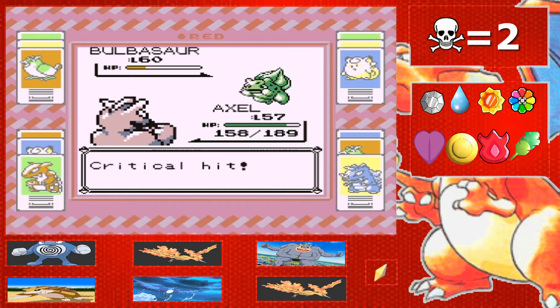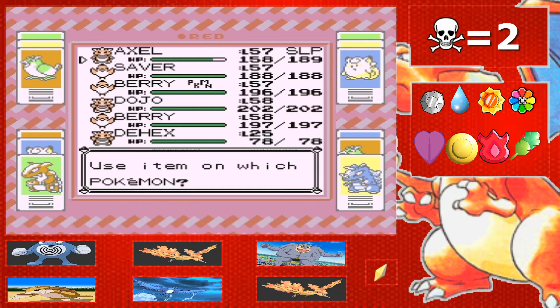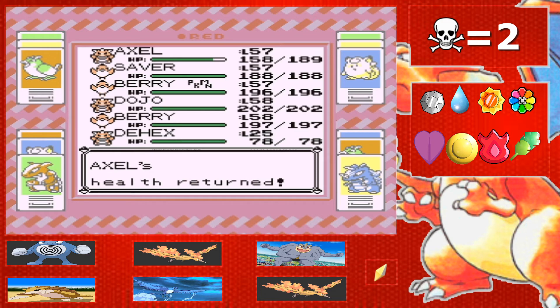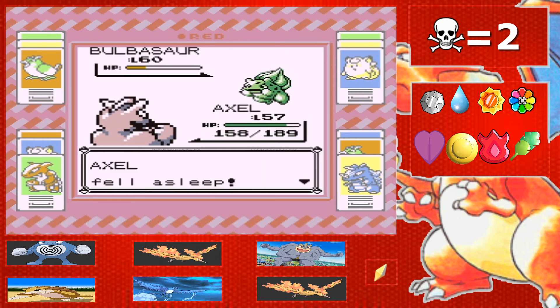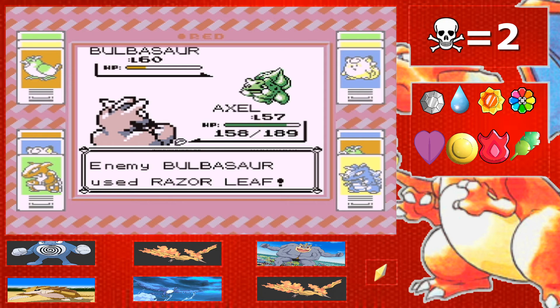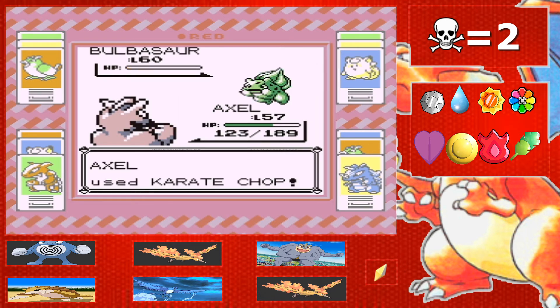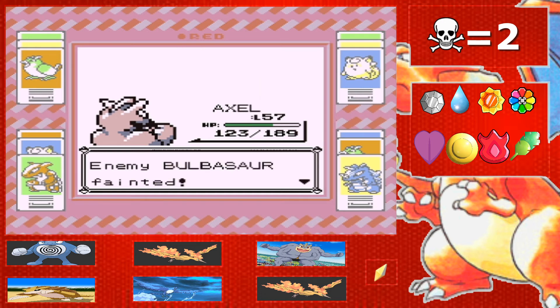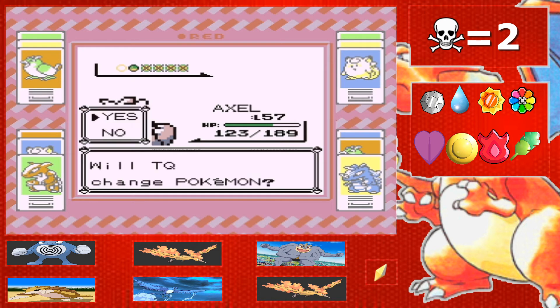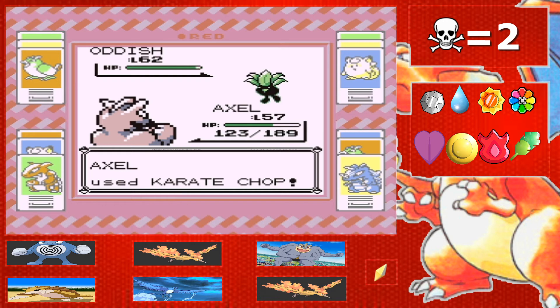If he did transform into a Machamp that could have gotten scary, but it's all good. Bulbasaur — what is your team, Lance? Hopefully my rival is like this. He put me to sleep — that's kind of annoying. In generation one you can stay asleep for a long time if you're insanely unlucky. There's no way he's predicting me using a full heal. But yeah, karate chop is going to work.